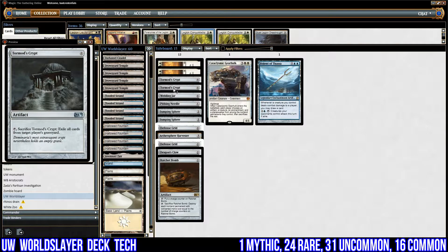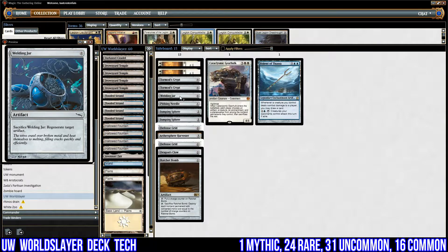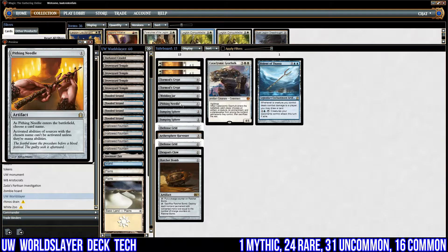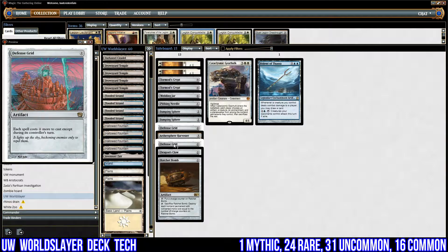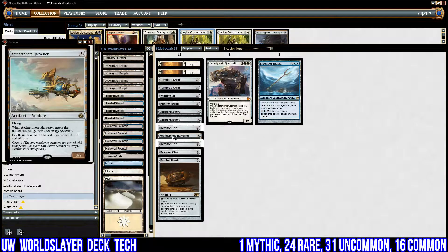We have two copies of Tormod's Crypt for graveyard decks — exile cards from target player's graveyard, self-explanatory. One Welding Jar is good against control: we can regenerate World Slayer or any other artifact creatures — good against a lot of spot removal. One Pithing Needle for planeswalkers. Two copies of Damping Sphere for Tron — we don't want their lands tapping for more than one mana. Two copies of Defense Grid against control: since we play everything in our main phase, this can slow down counterspell decks.